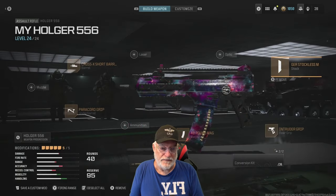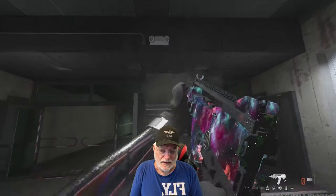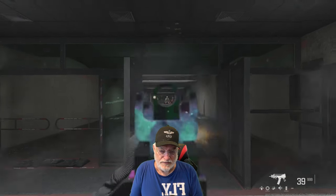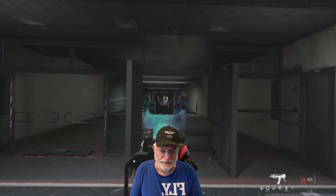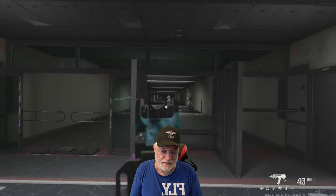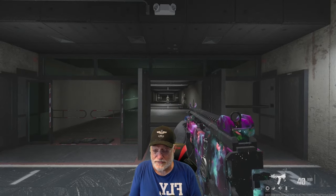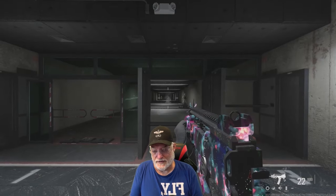Speaking of recoil, let's have a look at it in the shooting range. Hip-firing with no control: a steady climb up and to the right on 40 rounds. Now ADS with no control — looks like it goes straight up. Let's see where it ends up. Yeah, it ends up right over the dummy — not talking about Grandpa. Hip-fire: up and to the right. And is it controllable? Yes, it's controllable. It does kick up, but remember, this is the shooting range.